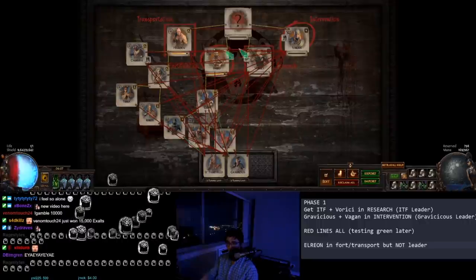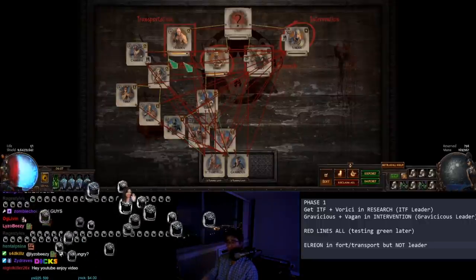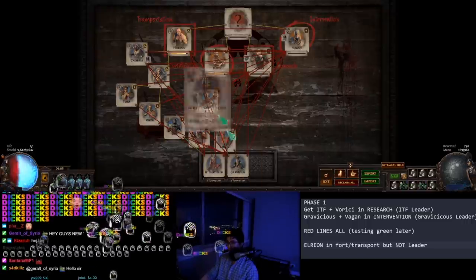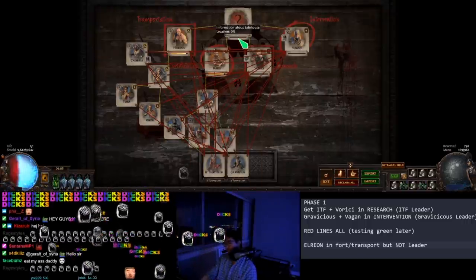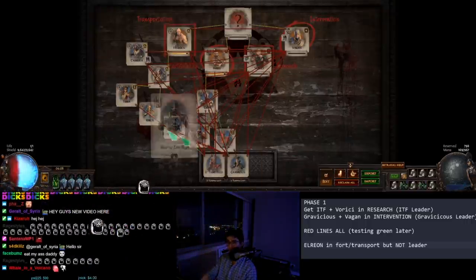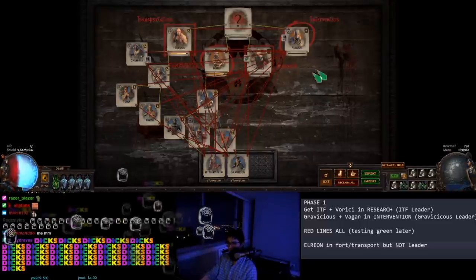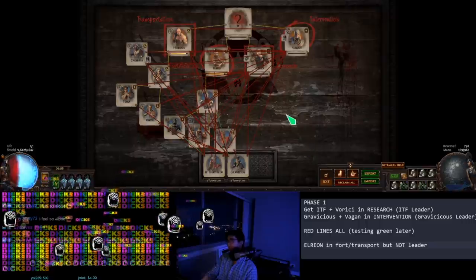Right now, this is my Betrayal Board after like 100 plus missions. You can see a bunch of lines — it's pretty damn good, farmed a lot of these good items here. I started my Katarina at zero, and now after I kill her, all of this will turn into question marks. There'll be 10 dudes on the board instead of 14, and I'll have to rediscover them and rework my board.